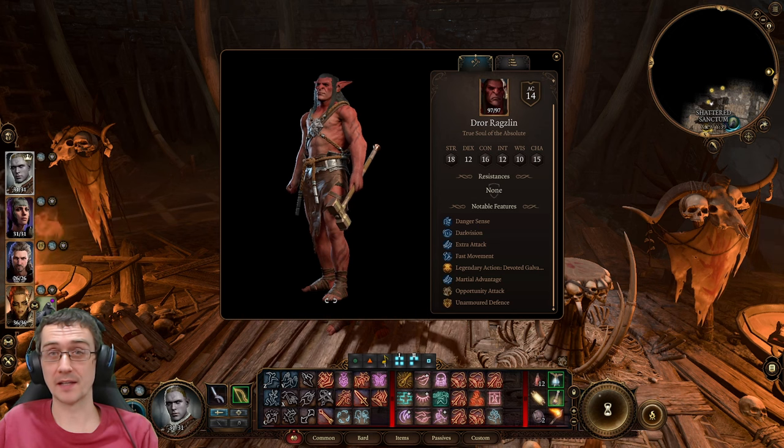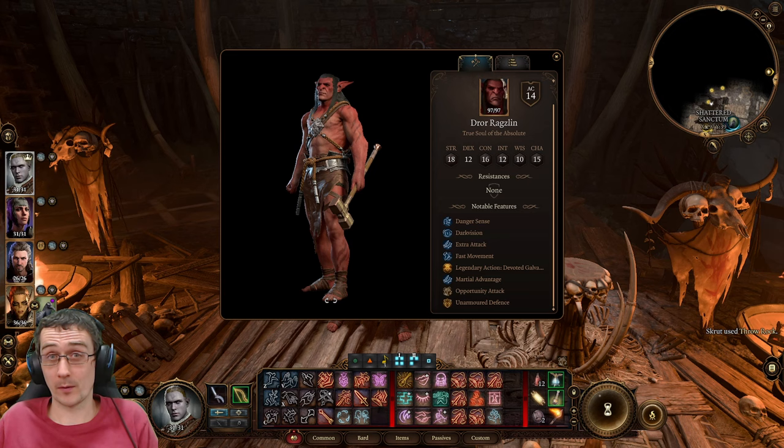Patch 6 for Baldur's Gate 3 brought in legendary actions for Dror Ragzlin and a couple of other bosses from Act 2.